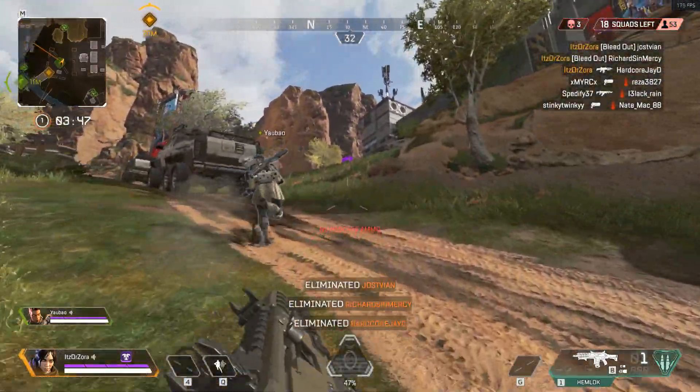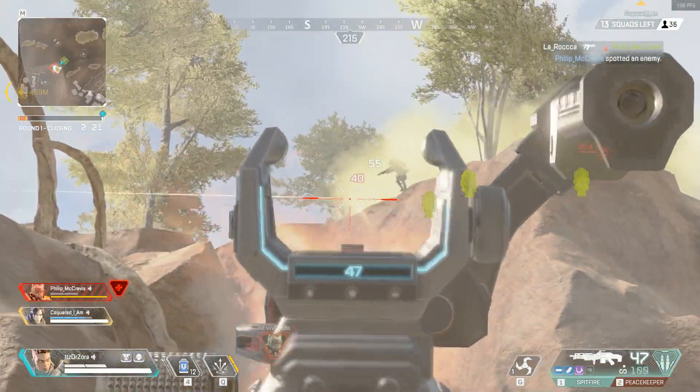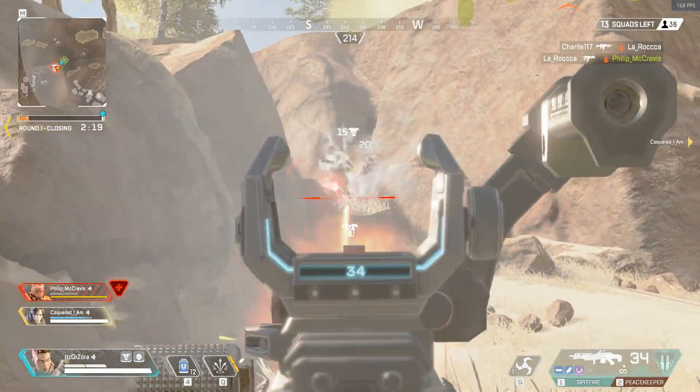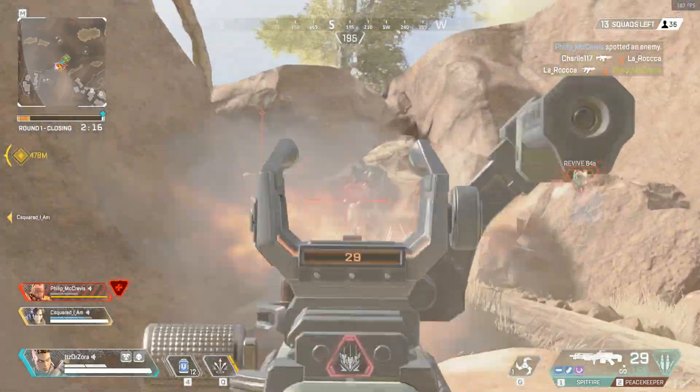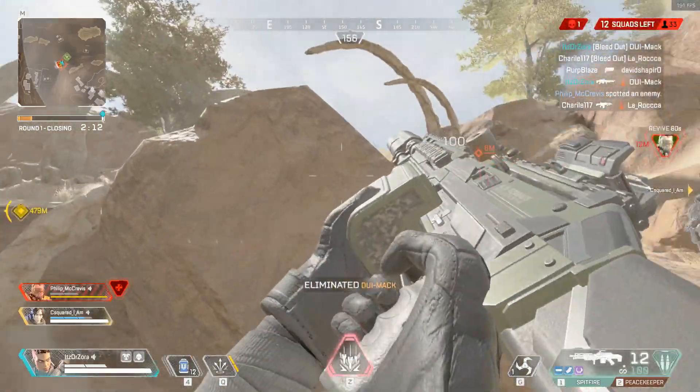Number 3: Finding the right sensitivity. This is completely preference, but you need to play around with different sensitivity settings to find what's most comfortable for you. Really take a look at your aim when you play — are you missing your shots because your crosshair is moving too much away from the enemy?